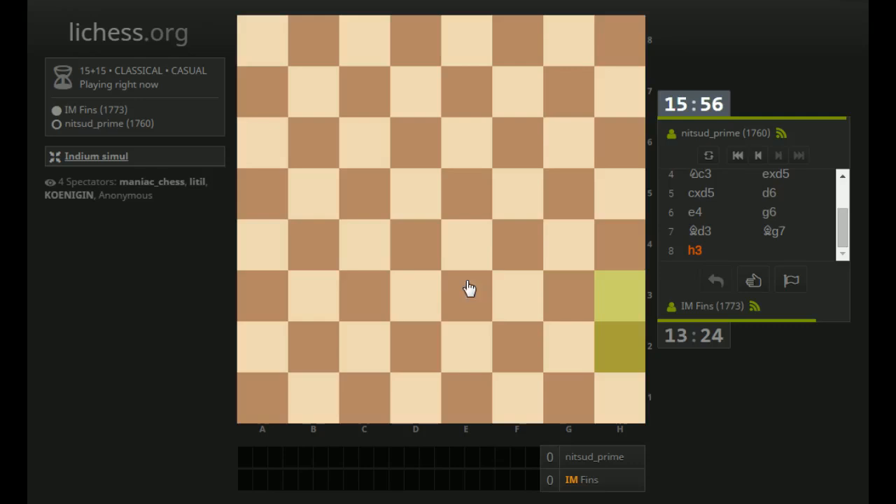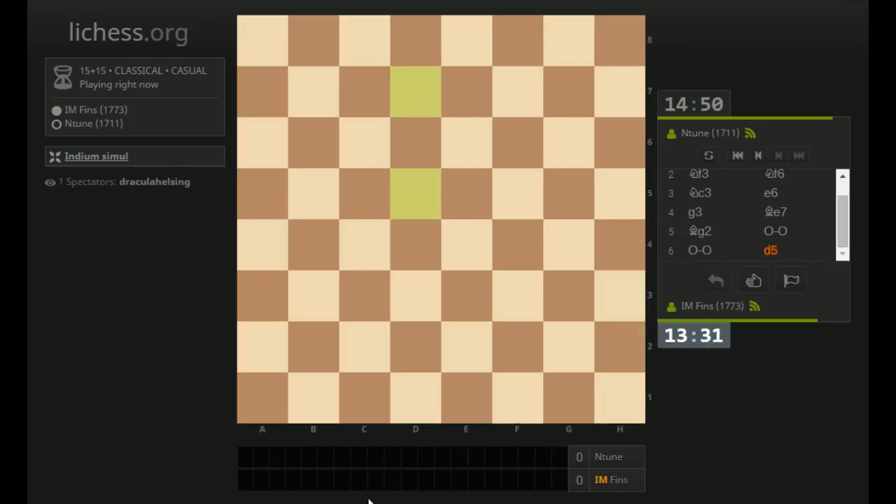If you're watching this, Tybalt — one thing I found interesting: I selected the blindfold feature on Lichess where it hides all the pieces, but directly below the board, it shows the other simul games that are in progress, and those have the pieces on them, so those are not hidden. What I did is put a couple of sticky notes up on my screen so I couldn't see that. That's maybe a feature that could be tweaked a little bit so the blindfold player is not tempted to look at those.